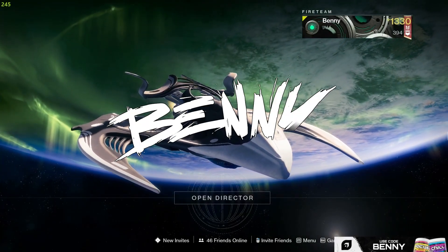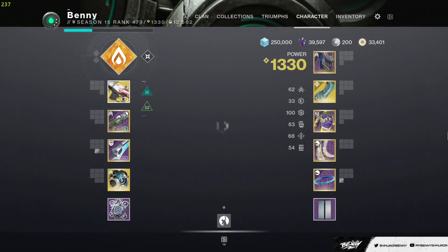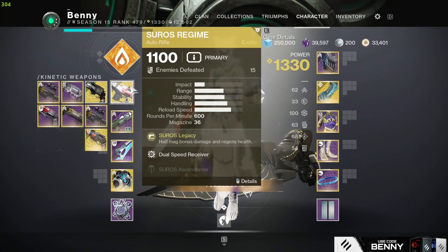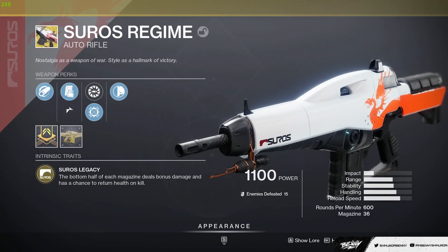What is up guys? Welcome back to another video. In today's video, we are going to be looking at the recently buffed OG exotic auto rifle. This has been in the game since Destiny 1, right at the beginning. Of course, it's the Suros Regime. We're playing Dawnblade, but we'll go through all the build stuff in a second. First, let's get into the Suros.